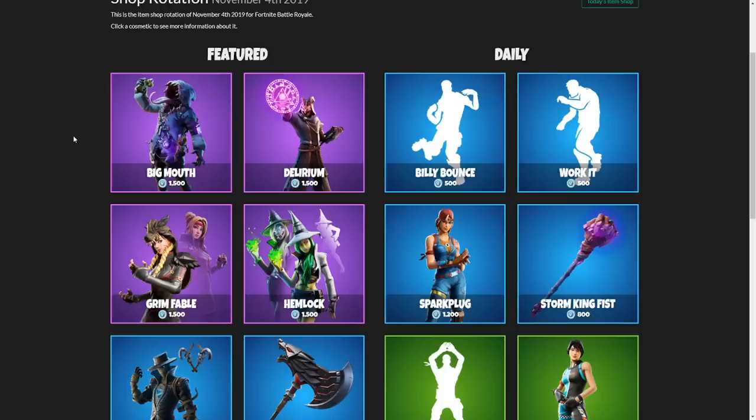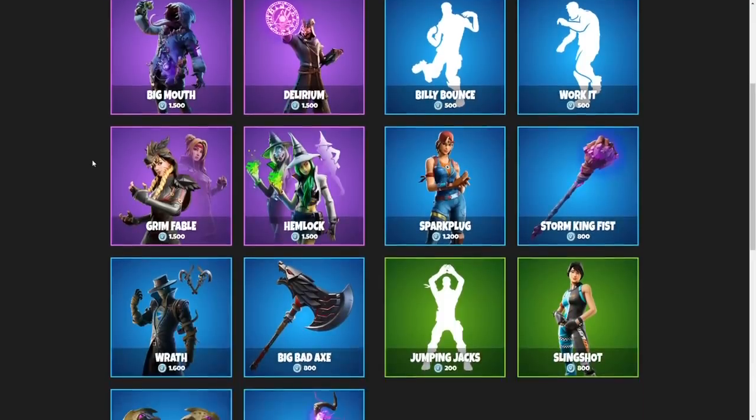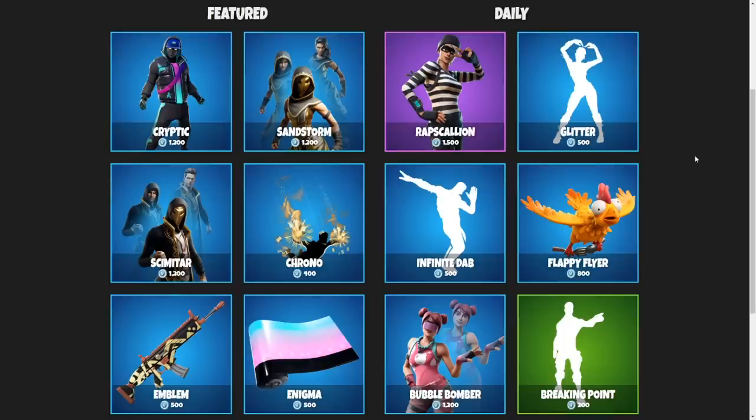Moving on to the November 3rd item shop, I feel like this should be an easy decision for anyone who loves to sweat — the Spark Plug. The Spark Plug is my favorite item in the shop, and I love this sweaty girl skin. The Billy Bounce was a close second, though.